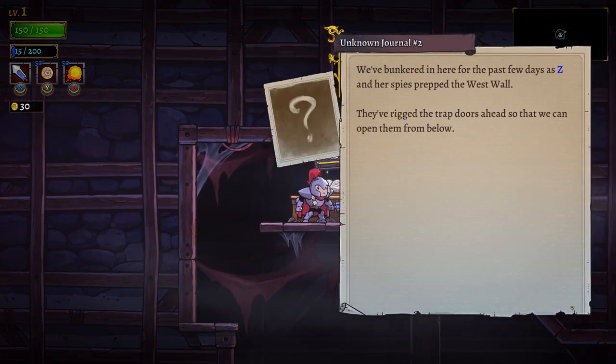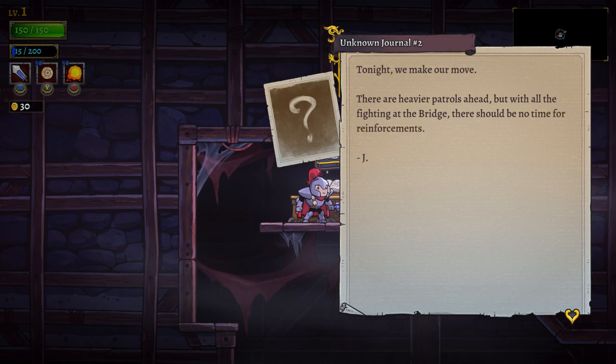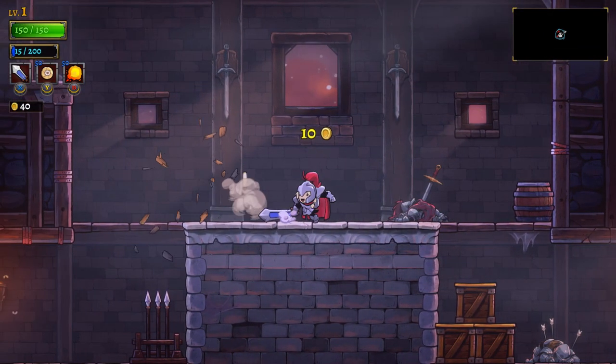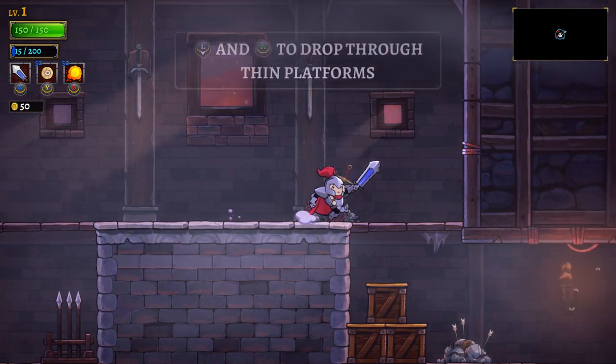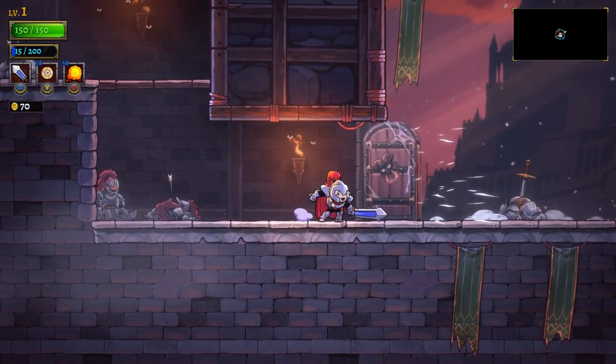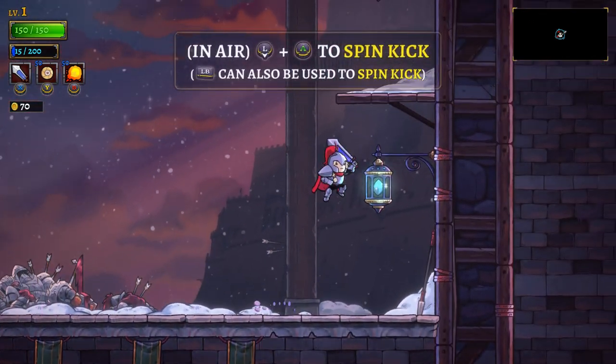Another journal: 'We've bunkered in here for the past few days as Z and her spies prepped the west wall. They've rigged the trap doors ahead so that we can open them from below. Tonight, we make our move. There are heavier patrols ahead, but with all the fighting at the bridge, there should be no time for reinforcements.' I remember Rogue Legacy 1 being so difficult — I never beat it.